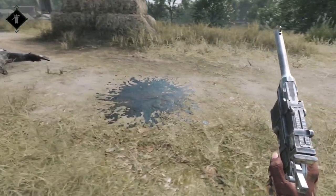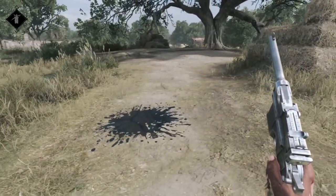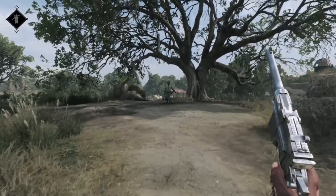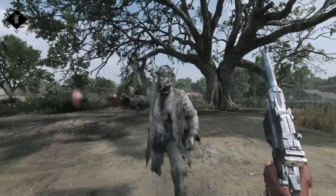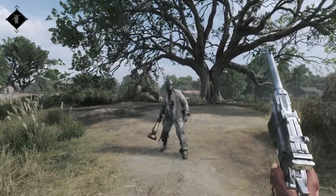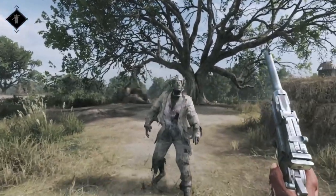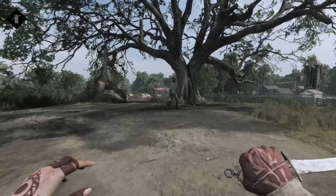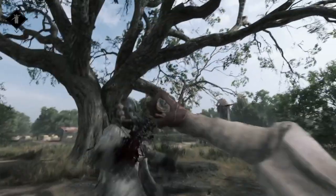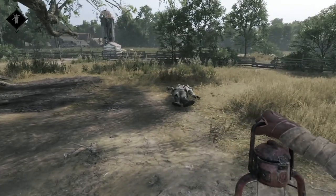Now we're seeing the unlit variation of the grunt. If they hit you and the lantern breaks, it will cause an oil puddle on the floor. The difference is that you are not getting set on fire. You're not going to want to hang out in that puddle for too long though, so make sure you're keeping an eye out.